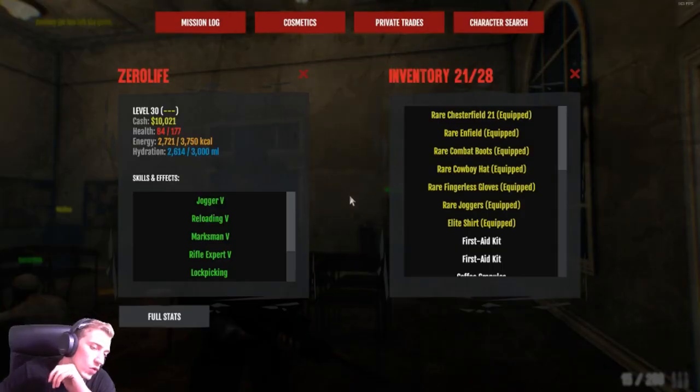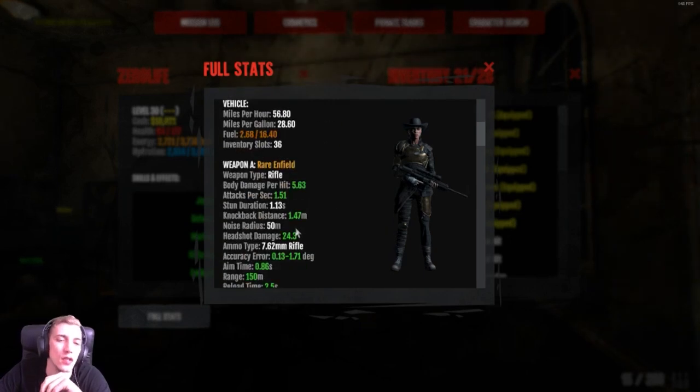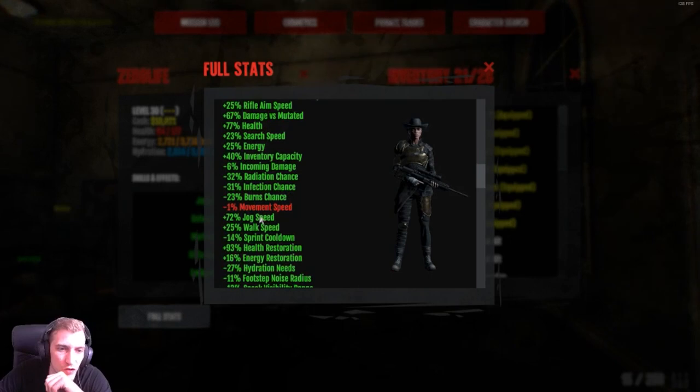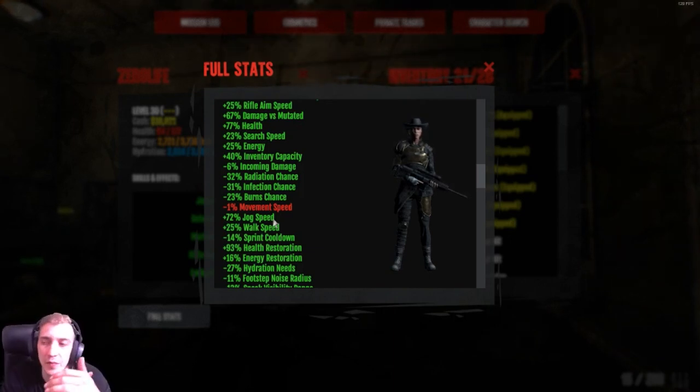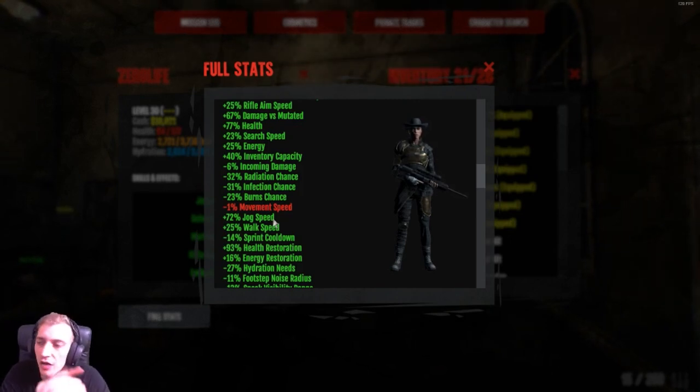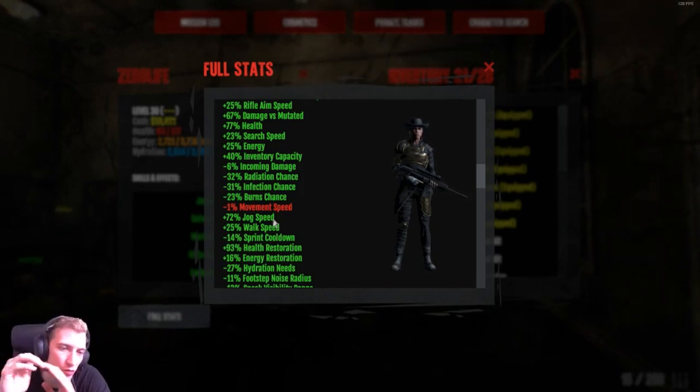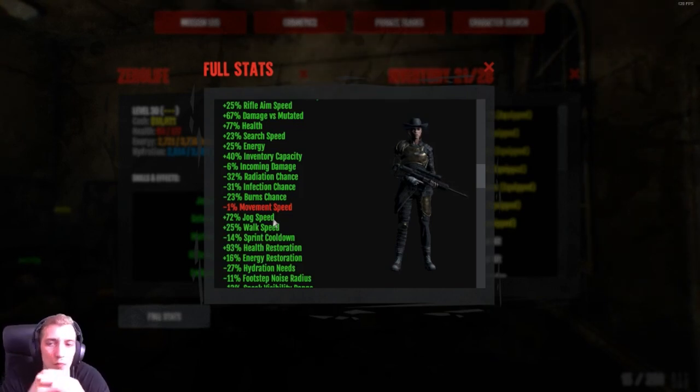The main thing you are going to need 100% is jog speed. You're going to want 65% jog speed. We did some testing — you can outrun it at 50%, but she will hit you when you are turning too sharp. And when I say turning too sharp, I mean barely turning at all. At 65% you can get a decent turn because you need to use the entire room. So you want 65% jog speed — that is going to be your main one.